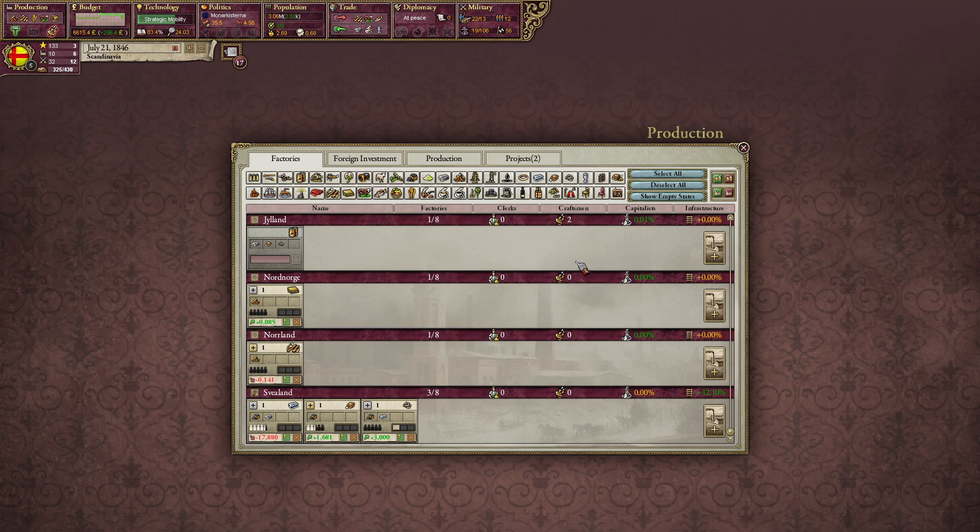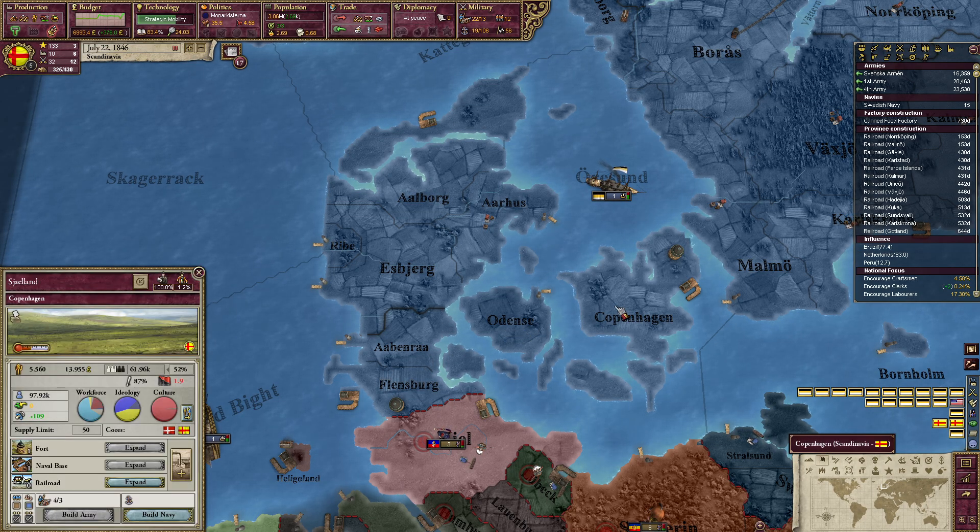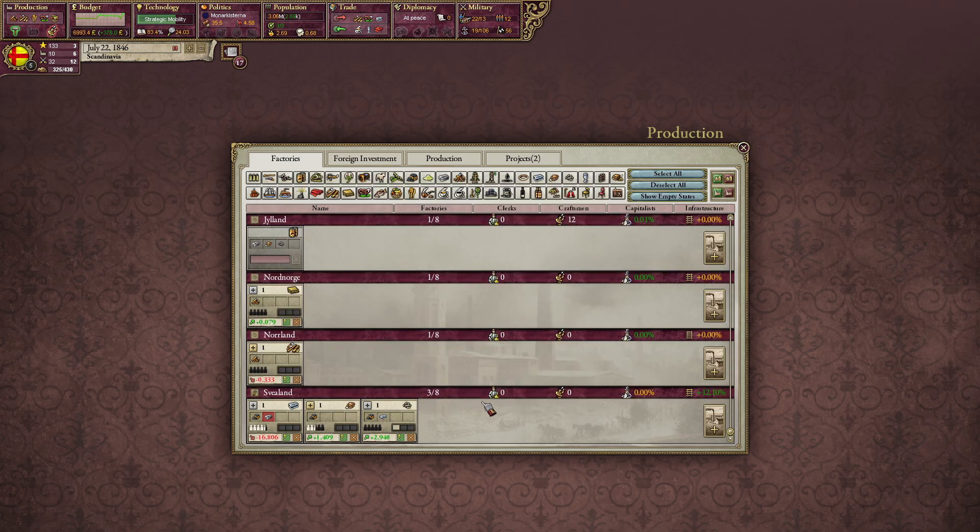That is weird — where I build a factory, it will show up in the list. That is really, really weird. We don't have a factory in Xieland, so let's build a factory over there too.